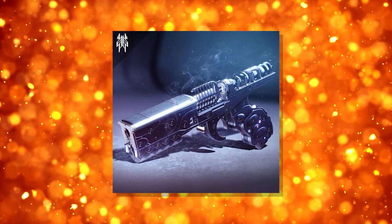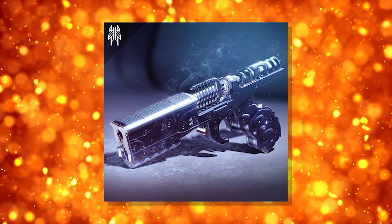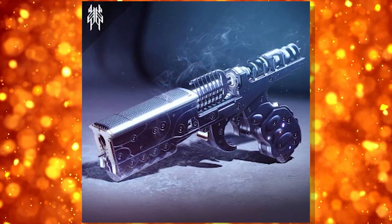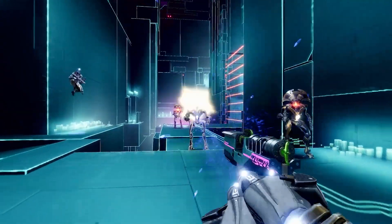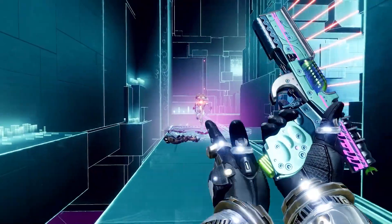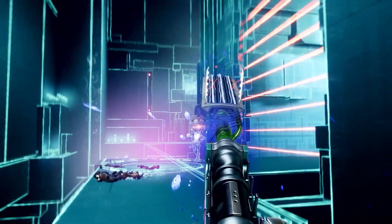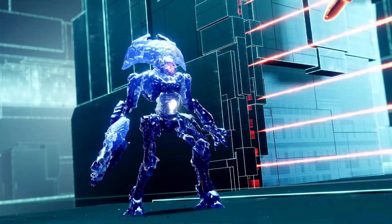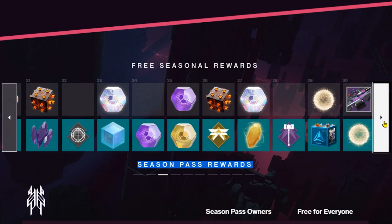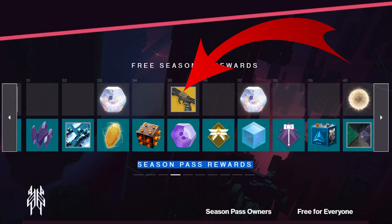Next up, the exotic stasis sidearm Cryosthesia 77K. Yeah, it's got a silly name, but I embrace the silliness — Bungie, the sillier the better. You obtain this new exotic from the season pass. As you can see from the gameplay, it's a stasis-powered sidearm with liquid cooling tech — in other words, it can freeze stuff. You can get instant access from the first rank of the paid season pass, or from rank 35 of the free season pass.